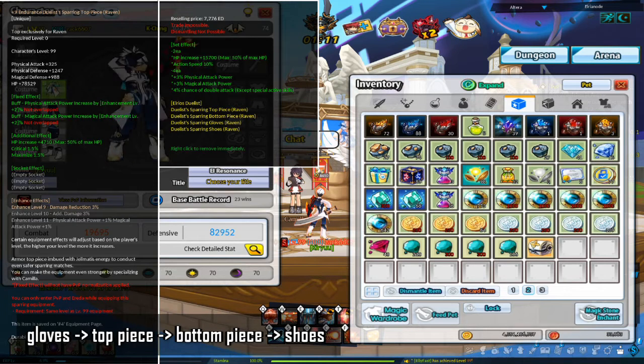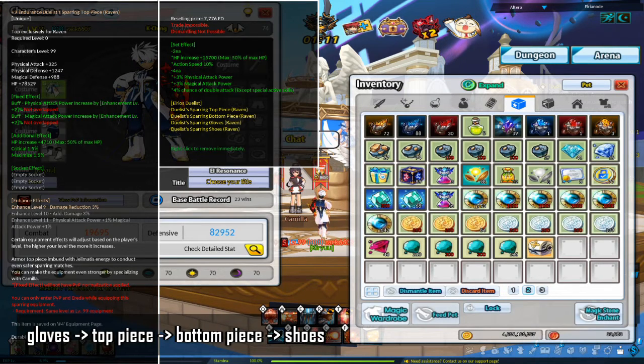If you do plan to enhance equipment, I would recommend prioritizing the gloves, then the top piece, then bottom piece, then shoes. This can change depending on your preferences.